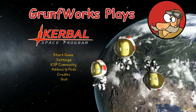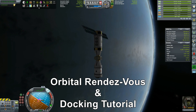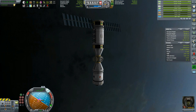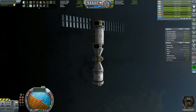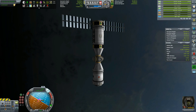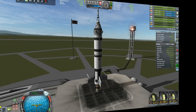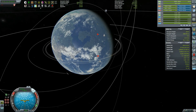Hello YouTube and welcome to GroundForks. In this episode of our Building a Space Station series, we will be doing a small rendezvous and docking basics tutorial because not everybody knows it. We have here Valentina Kerman who is in orbital station B, and this is the craft that we will be docking to, and the basic craft that we will be taking up.